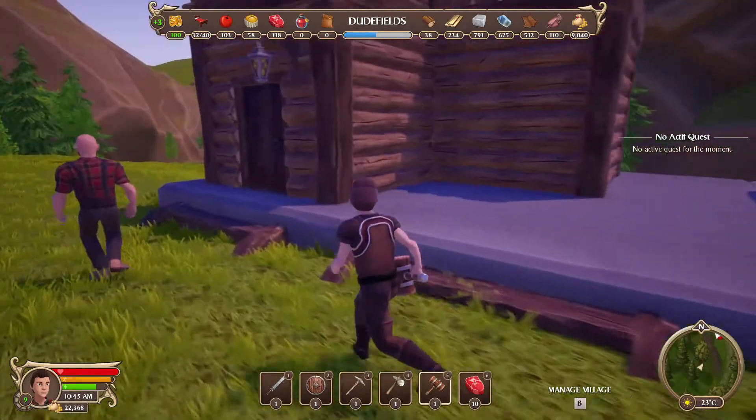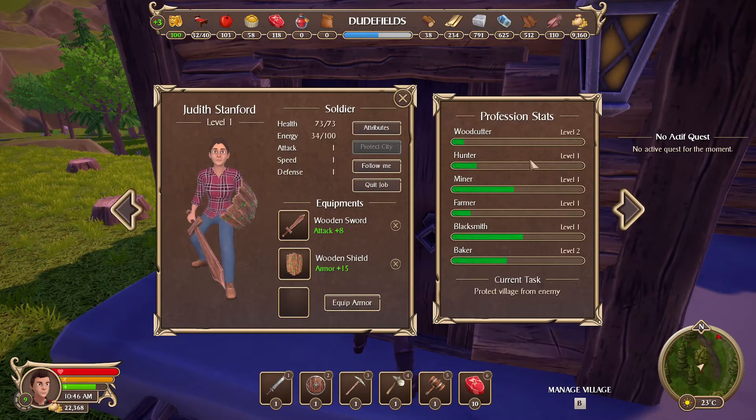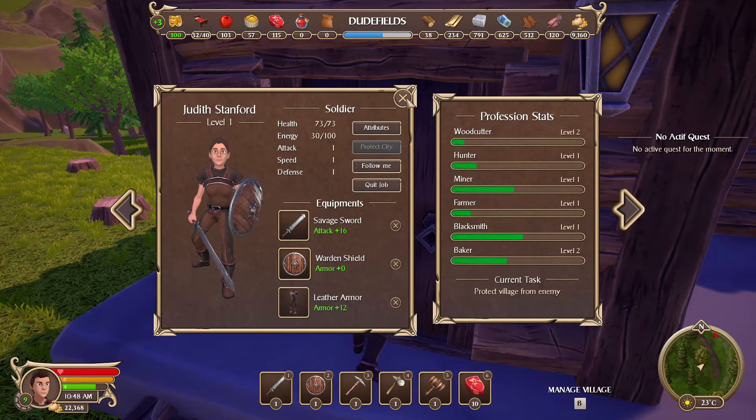Let's find the barracks. Oh we've got a few spare armors to go around. So Judith, let's give you some better equipment, my dear. Armor - yes, lovely.